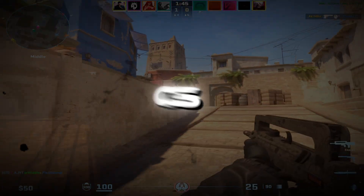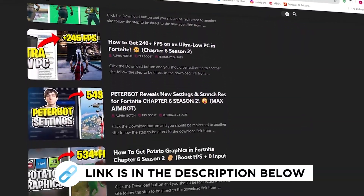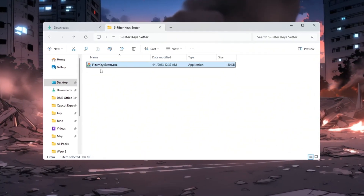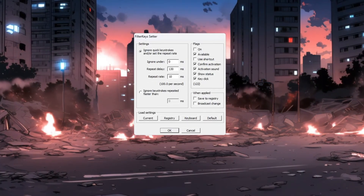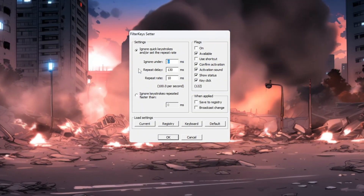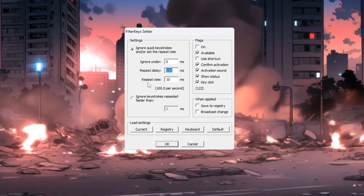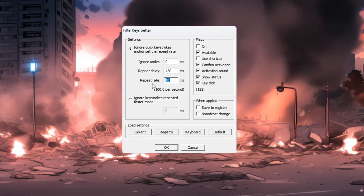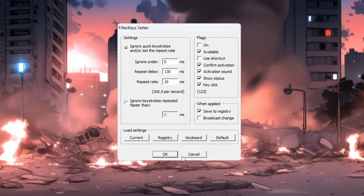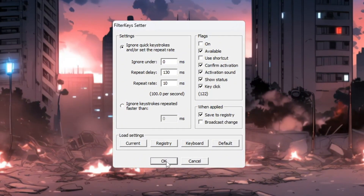Step 6: Make your keyboard respond faster in CS2 using Filter Keys. This step helps you remove input lag — the delay between pressing a key and the game reacting. Open the program called Filter Keys Setter. You'll see three settings to change: for 'Ignore Under,' set it to 0ms so key presses register right away; for 'Repeat Delay,' set it to 130ms to avoid accidental key repeats; for 'Repeat Rate,' set it to 10ms so holding a key repeats actions fast. After entering these settings, check the box on the right side to turn them on, then click OK to save. Your keyboard will now respond faster in CS2, especially helpful in fast moments like shooting or moving.